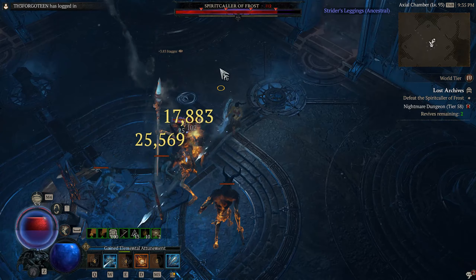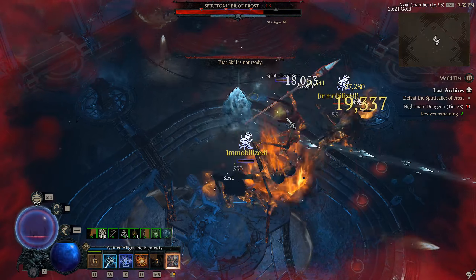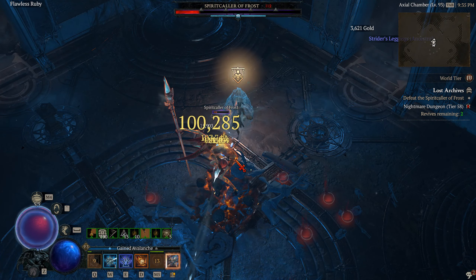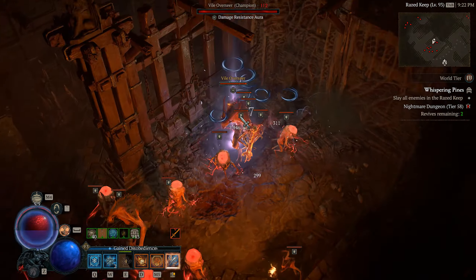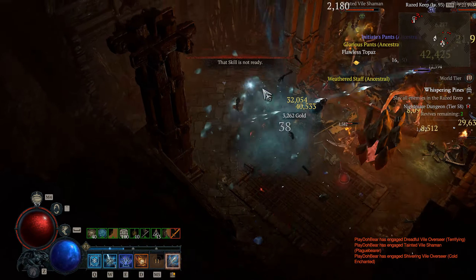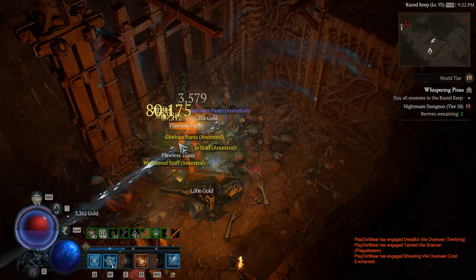This build, like most Ice Shards builds, is exceptional for AoE clears and quite decent for bossing as well. The clips you'll be seeing for the highlights for this build are all in decently high tier nightmare dungeons ranging from around 50 to 60 and up to tier 66 with one piece of gear swap, more on this later, without my full paragon setup. Currently, there's really no reason to push nightmare dungeons higher than tier 40-ish for farming glyph XP other than the challenge provided.